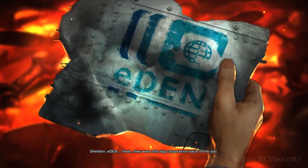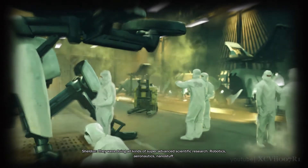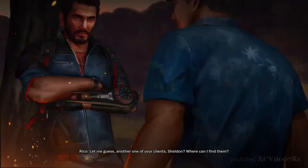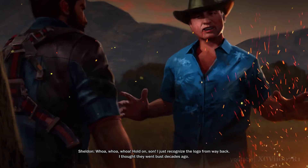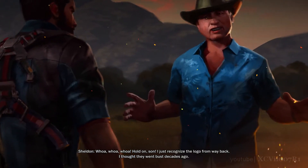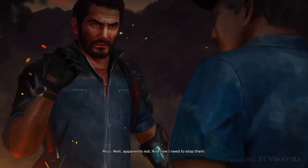Eden. Yeah, they were this big corporation back in the day. They were doing all kinds of super advanced scientific research — robotics, aeronautics, nano stuff. Let me guess, another one of your clients, Sheldon. Where can I find them? Hold on, son. I just recognized the logo from way back. I thought they went bust decades ago. Well, apparently not. And now I need to stop them.